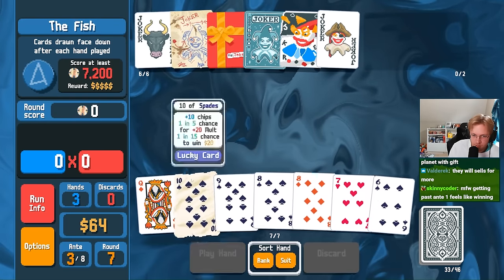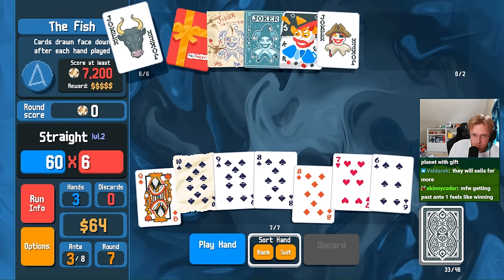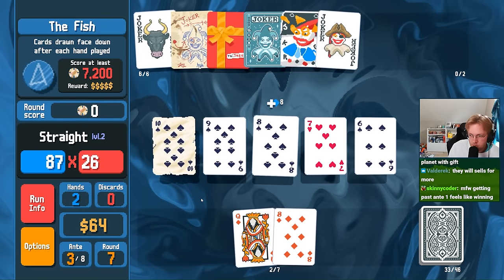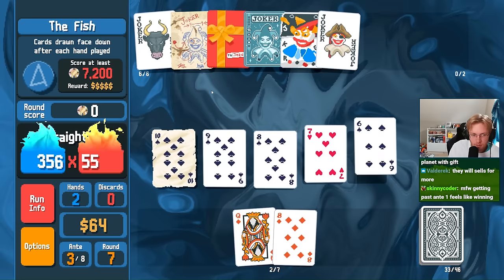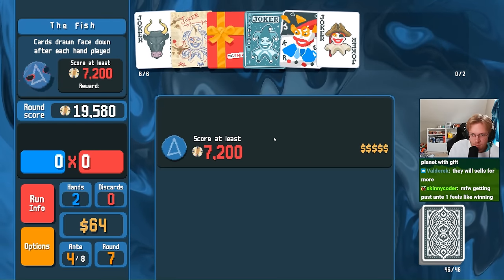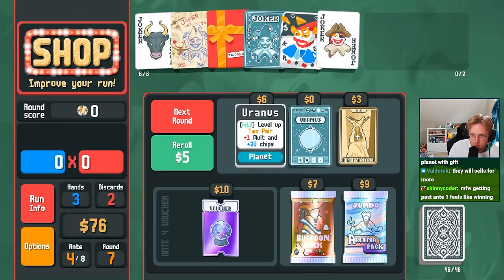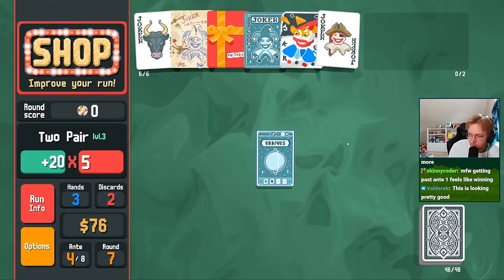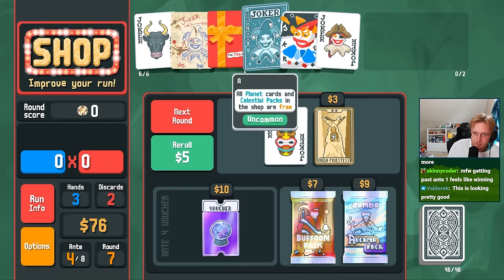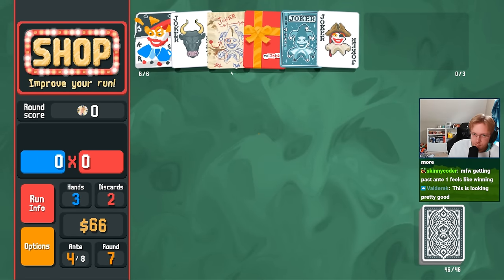Six, seven, nine, ten — I'll make you Lucky. If only you worked with Gift Card, would be nice. Plus one consumable — could actually be worth it. Put you over here. Especially if you're copying.